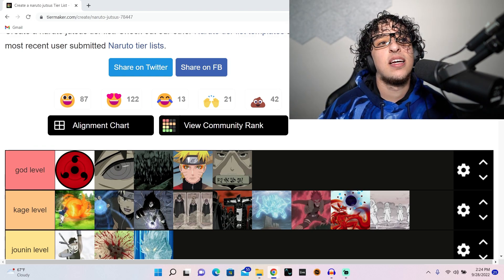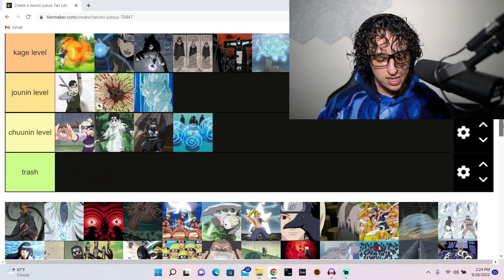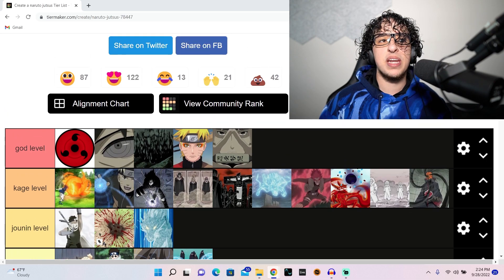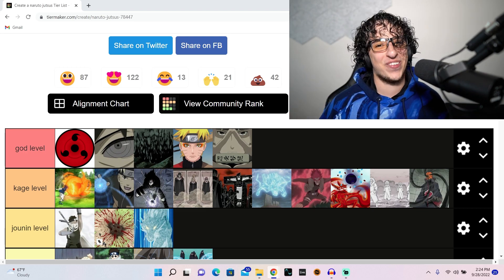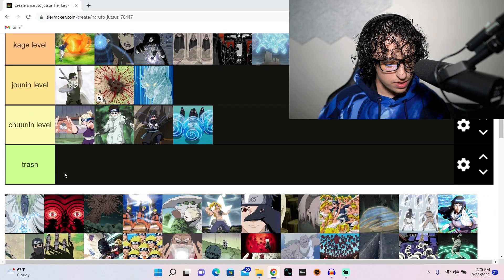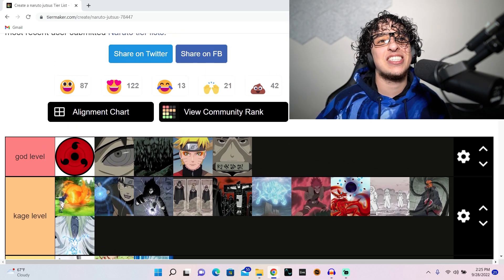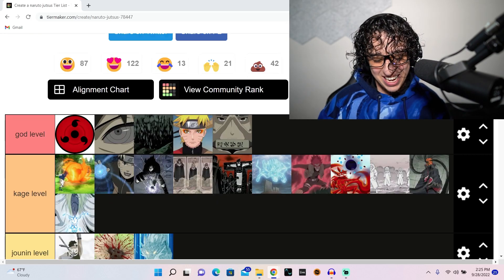Minato introduced something that I think really changed the game in speed — it was just so sick. This one was the teleportation jutsu — Kamui — it threw a lot of people off early on. Not god level, but being able to just dip out into his own dimension where you couldn't touch him — that's definitely kage level. That thing was crazy. This was the Third Hokage's jutsu where he gives up his life so the person can't use it anymore — kage level.